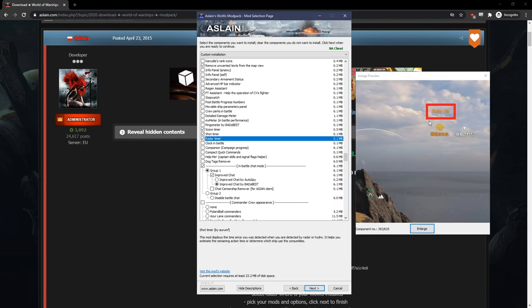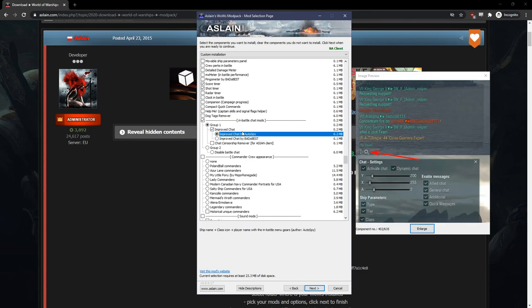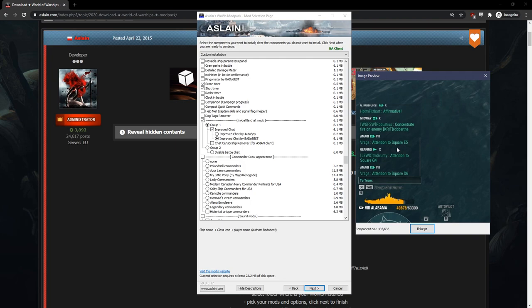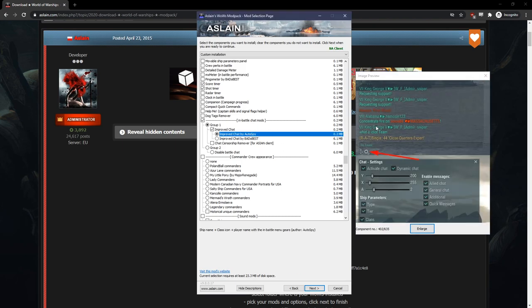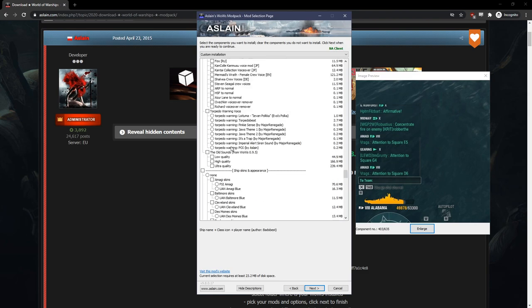The radar timer is optional — I don't use it because if I'm detected I'm already running, especially on cruiser or destroyer. It's too much clutter for me. For improved chat, there were a few options but I go with the second one — it looks clean with the ship shown in white with the tier icon. I don't like the other option because it merges everything together.